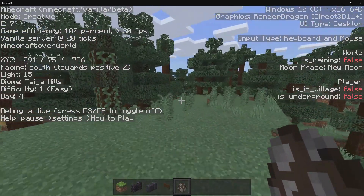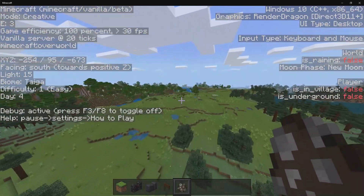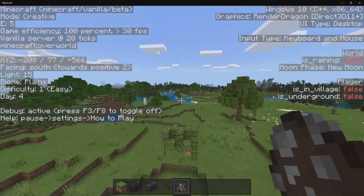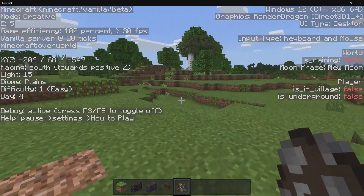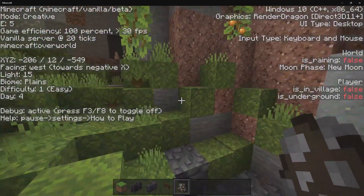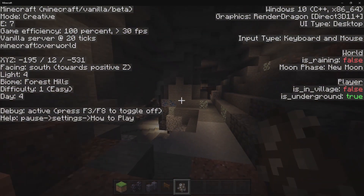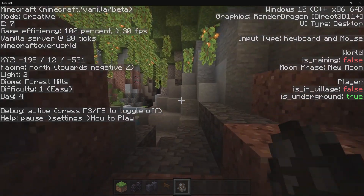We also have the biome, which is actually quite interesting. If I come over this way, this does not actually update on the below ground biomes. But if you're above ground, then this will work just fine. So we installed the forest and it says forest, then it went over the plains. We're obviously inside of a lush cave biome, but the creator has not actually updated this past 1.16, so you're not going to be able to know exactly what the underground biomes are.